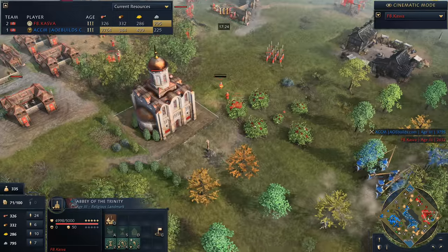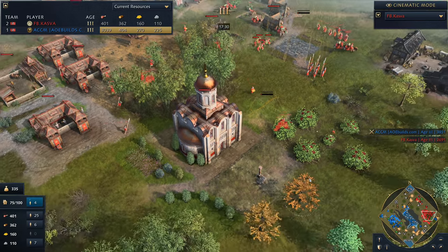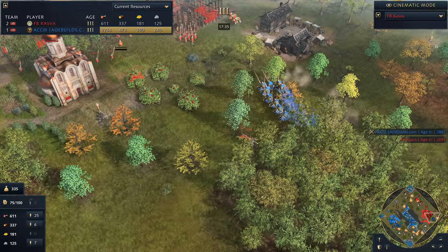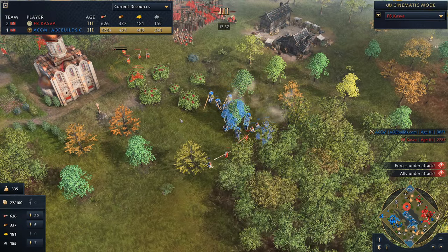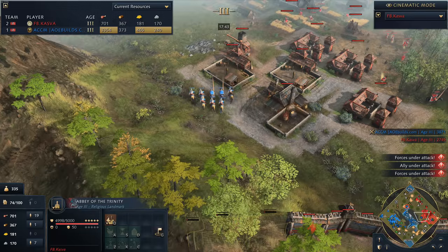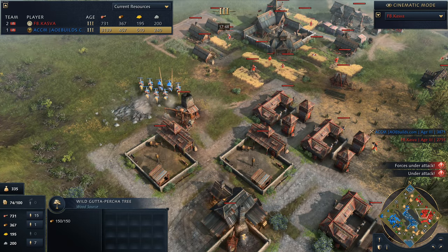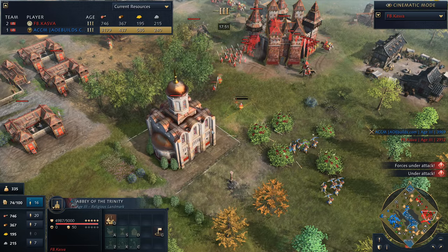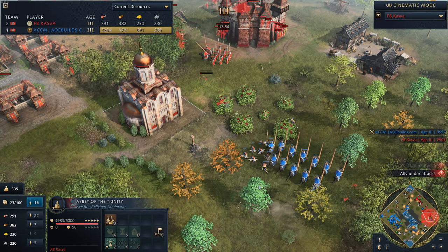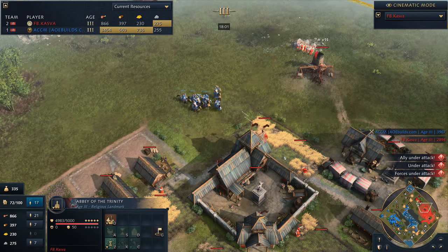The Abbey of the Trinity is a religious-centered landmark — just look at how beautiful it is. The artwork in this game is 100% on point. This landmark enables you to train, amongst other things, the all-important Warrior Monk. It's actually cheaper than a standard monk. These guys are insane — they're fast, they're powerful. There are also unique technologies available here, as well as the unique Horse Archer.